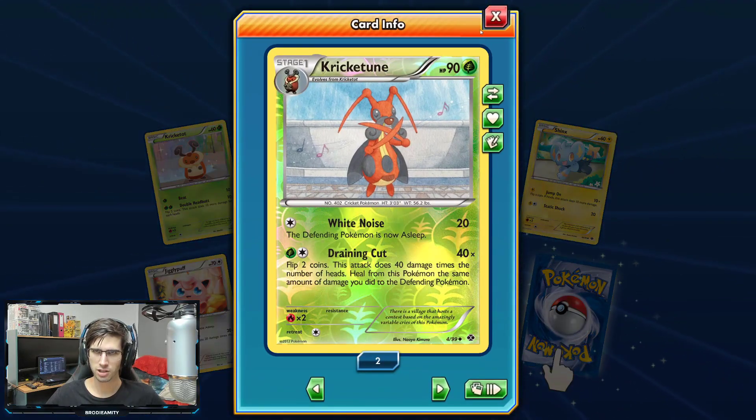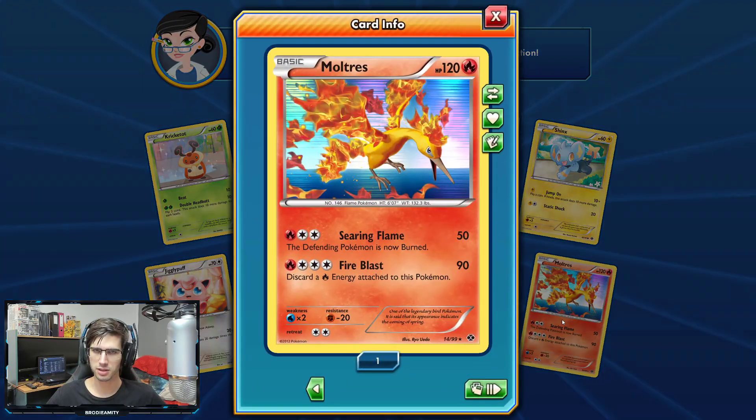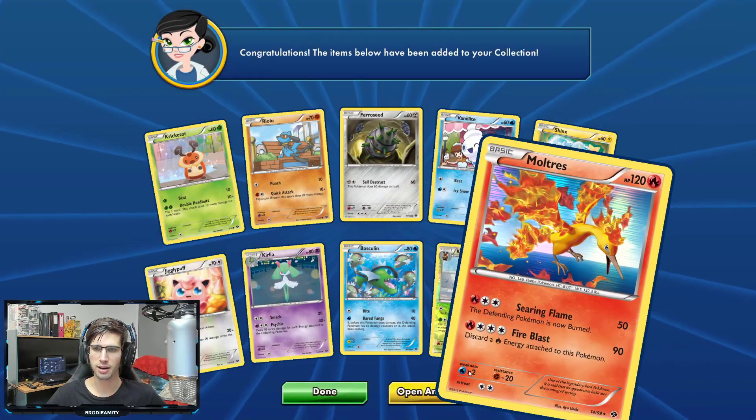We got a Kricketune Reverse Holo in this pack. I think we've finally started to knock out a lot of the regular rares from the set. And we've got a Holo Moltres this time — 120 HP with Searing Flame and Fire Blast. Not bad.